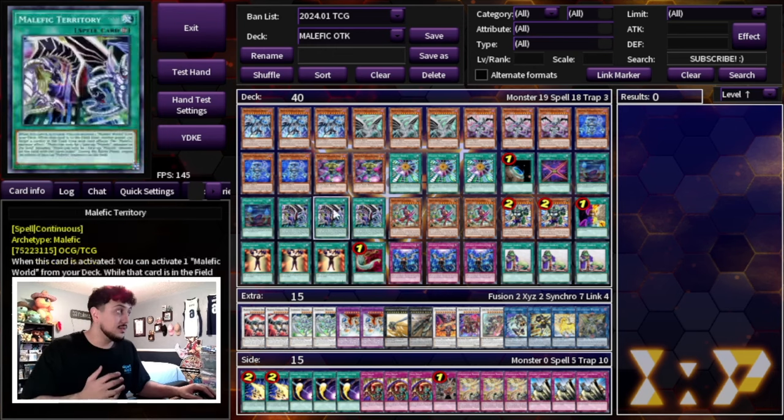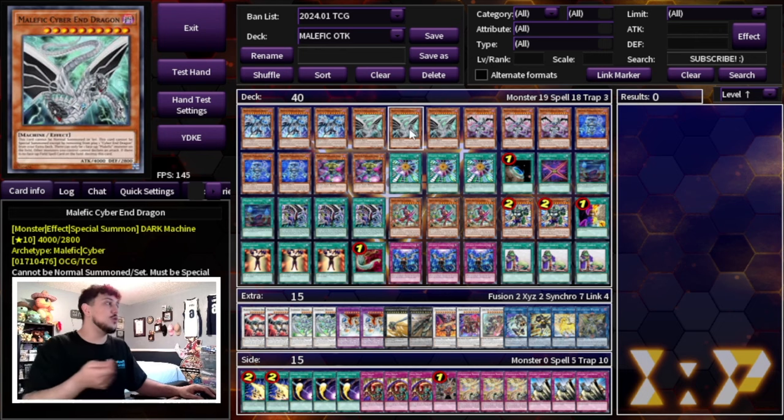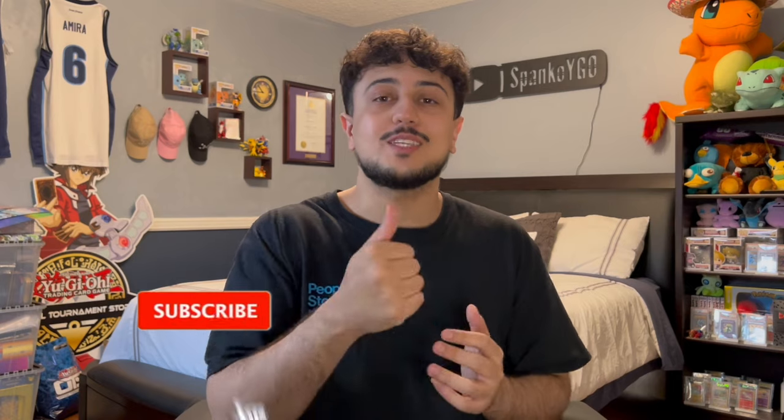As an OTK build, Malefic is one of the most fun decks to play. It's a rogue deck, but imagine slapping Malefic Cyber End Dragon and winning a game — it's absolutely insane. That is my take on Malefic OTK for the January 2024 format. With the most recent banlist, this deck got buffed in so many ways: Upstart Goblin for consistency, Mind Control to break boards and OTK. If you enjoyed today's video, make sure to like, subscribe, and stay tuned. Sminco signing out — peace!